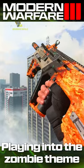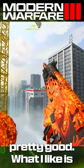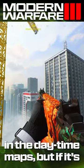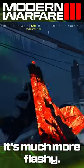Playing into the zombies theme heavily with the Inferno, and the zombies hands at the edge of the canvas — I think it looks pretty good. What I like is that the brightness is actually dependent on the skybox, meaning it's not overwhelming in daytime maps, but if it's a skybox that's meant for night, like Ship Haus, it's much more flashy.